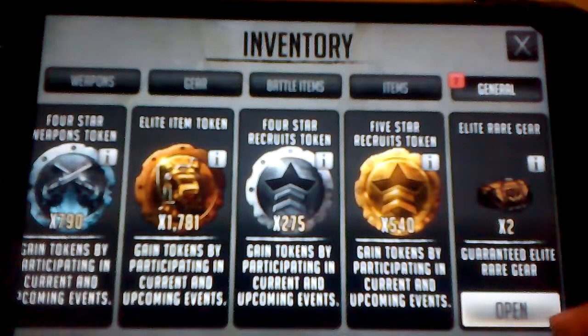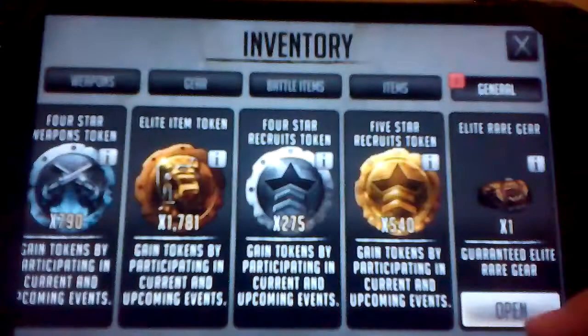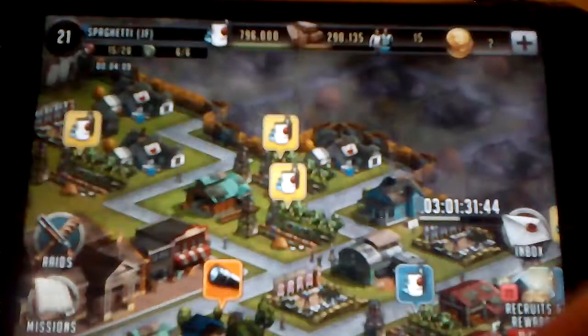We've got two more guaranteed elite gear. I need alpenstocks — please for the alpenstocks, please. No. We've got Willy Beanie. Come on, alpenstocks, alpenstocks! No. Campstoves. Oh, that kind of sucks. Alpenstocks — oh.